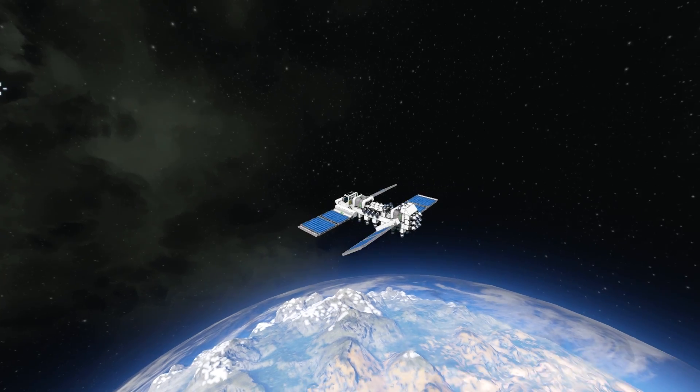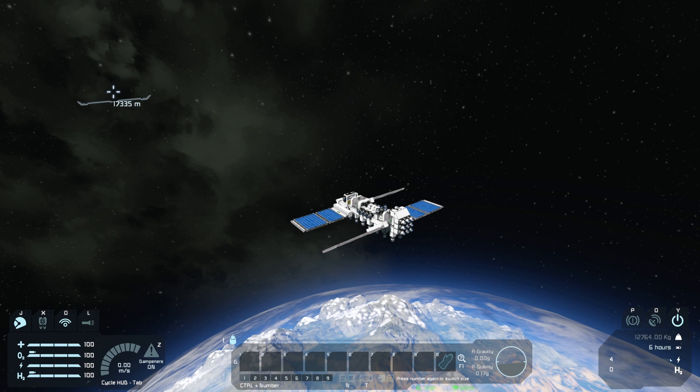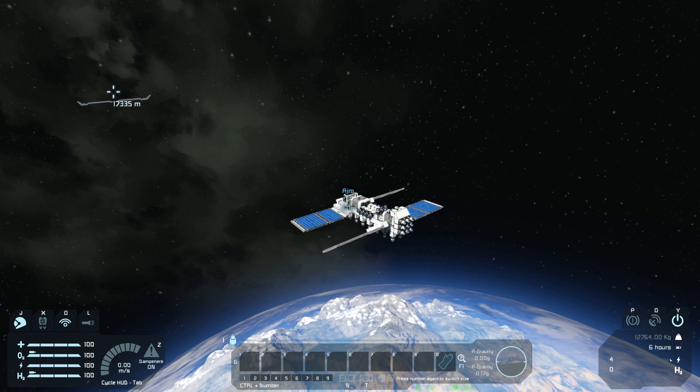We're way up here in the atmosphere with our nice little satellite ship. It's got a bunch of rotors on it, which I'm kind of scared of because clang. We're 17,000 meters up in the atmosphere, and this is a good place to mark our aim point. We're going to go really far away from Earth, aim at this particular point, and we'll make it right now — let's go to GPS, new from current position, and call this 'aim.' We'll measure our change in velocity from when we hit this point to when we get to zero gravity again.